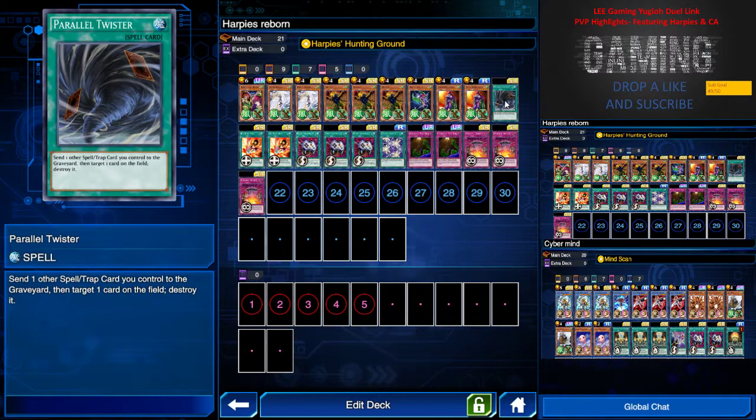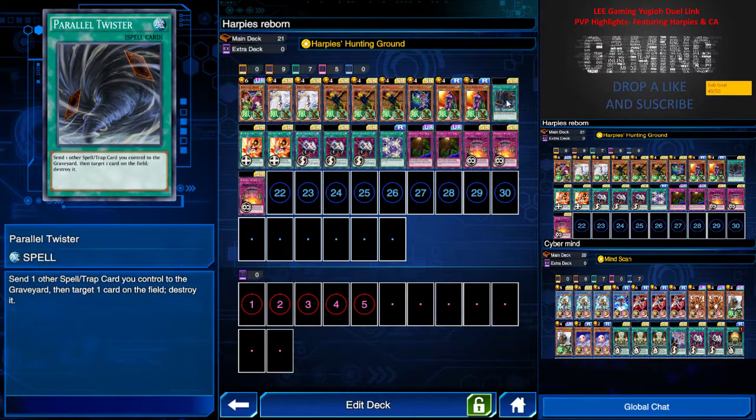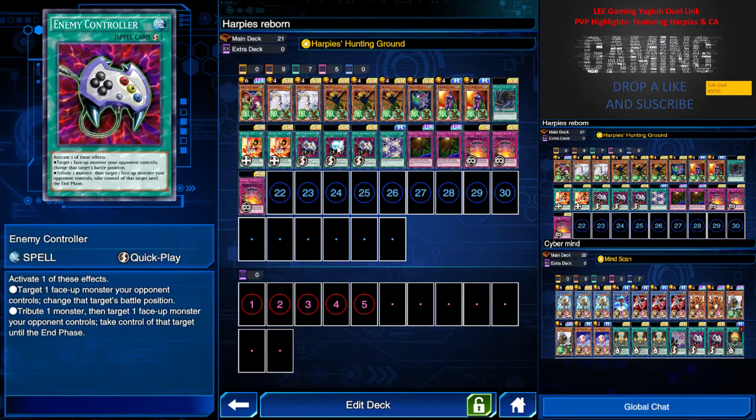Next I have Paratwister. Its combo with Big Bang Shot is just amazing — basically I can use these 2 cards together to destroy 2 of the opponent's monsters and/or spell cards. Check out one of the highlights later because I purposely made a gameplay showing that combo. I have 3 Econ — who doesn't love Econ? I can Econ take for game. I can use this to counter Cyber Angel as I mentioned in my previous highlights.